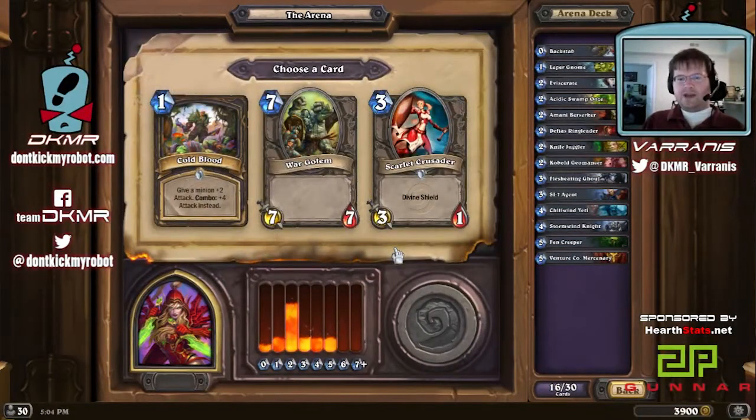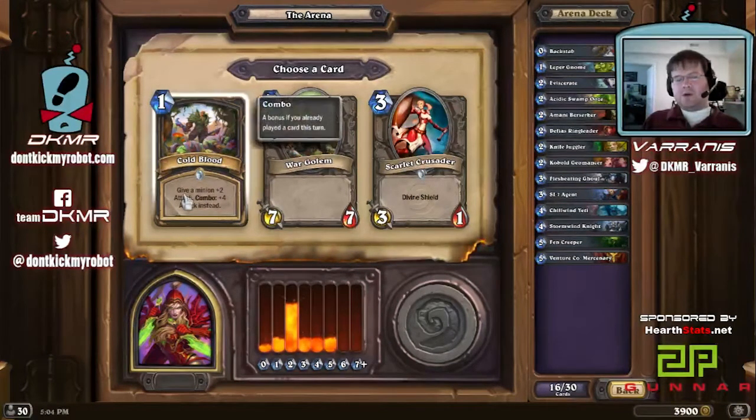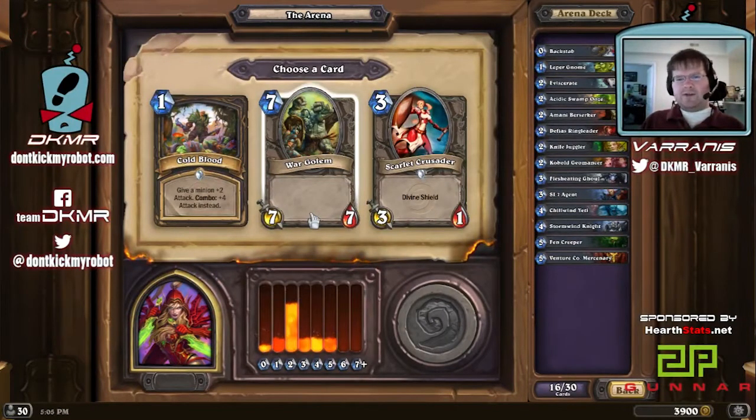Here are some spicy ones. Any of these are reasonable. Cold Blood really lets you push damage — gives a minion +2 attack, or +4 attack with combo. Especially with how aggressive our deck is, we could get into situations where you play Cold Blood on a minion and that minion becomes very difficult for your opponent to deal with, and you can just run away with the game. War Golem — seven mana for a 7/7 is not unreasonable; it can really help fill in your top end. I prefer Boulder Fist Ogres when I can get them, but War Golem is definitely a fine card to fill in the top end.